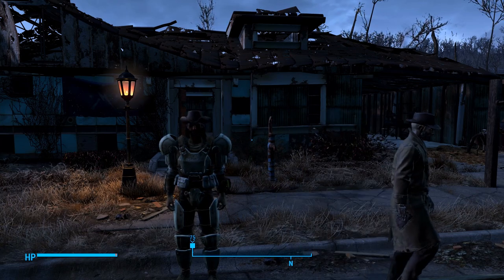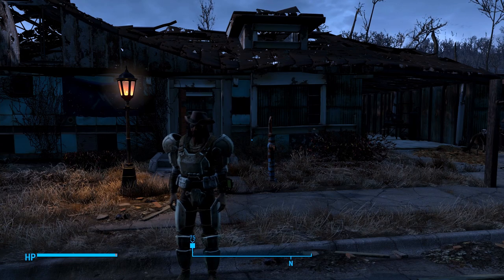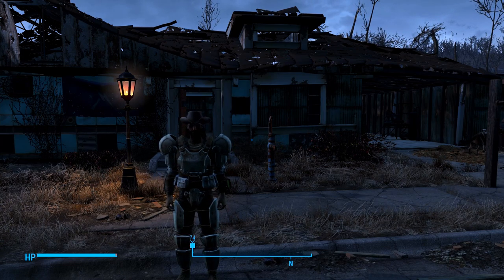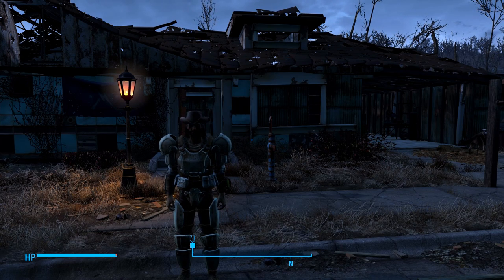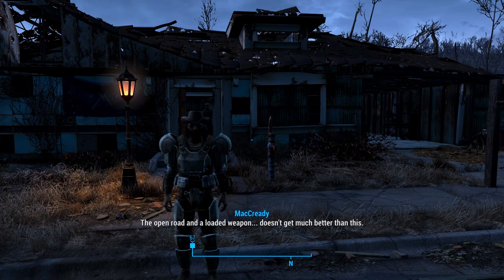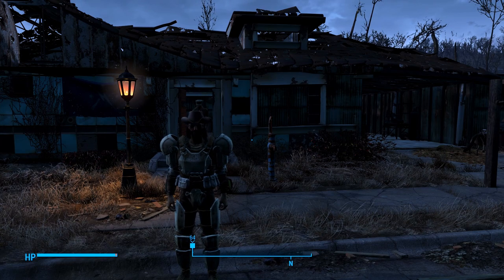I play everything from the Fallout franchise all the way to the Soulsborne series. Welcome everybody to another episode of my 100% walkthrough of Fallout 4. Hope everybody's doing well. I know that I am. Today we are going to finish up the vanilla part of the game. We're going to take on the Institute and take them down. So, without further ado, let's go find Sturgis.